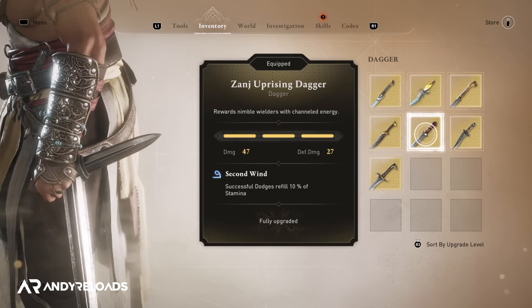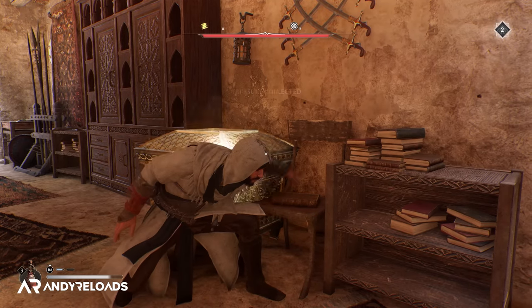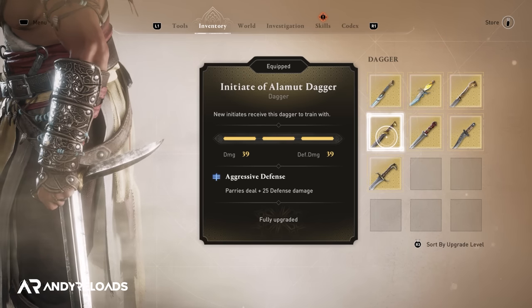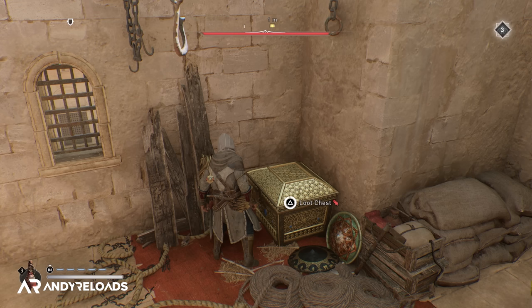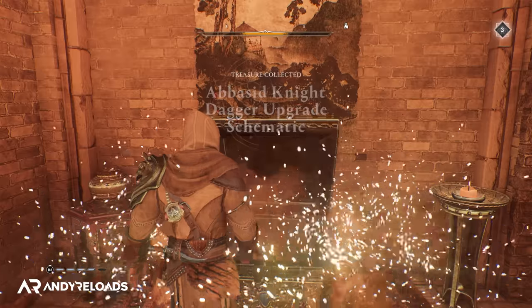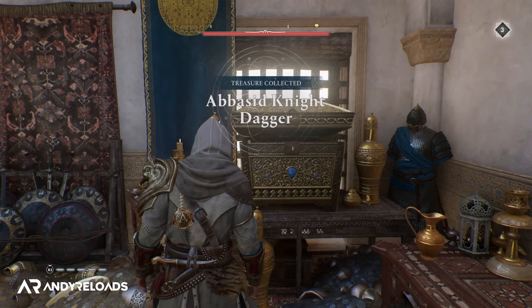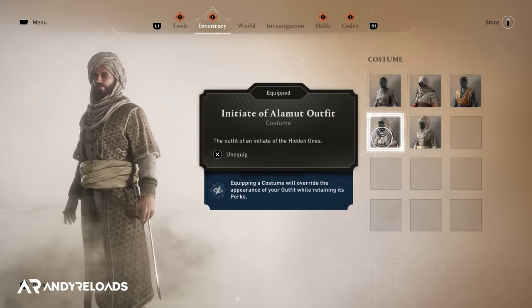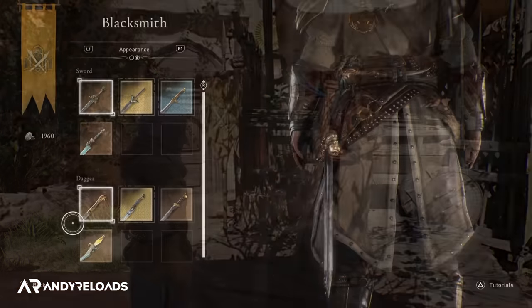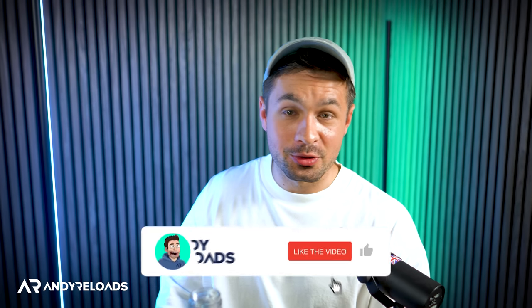The same mechanic applies to weapons — there are six swords and six daggers available, with three daggers and three swords found in gear chests, adding up to 18 chests total if you want them all with max upgrades. The remaining two daggers and two swords are earned through the storyline and assassin contracts. They follow the same 33% loot chance rule, so you may pick up two upgrade schematics for a specific dagger without having the dagger yet. Also note that unlike outfits, if you want to change the appearance of your weapons you'll need to visit a blacksmith vendor specifically.